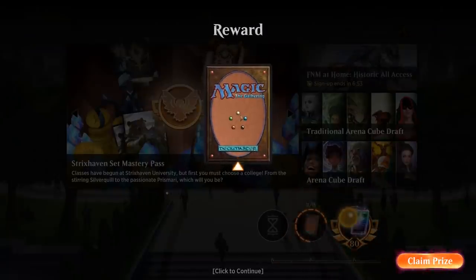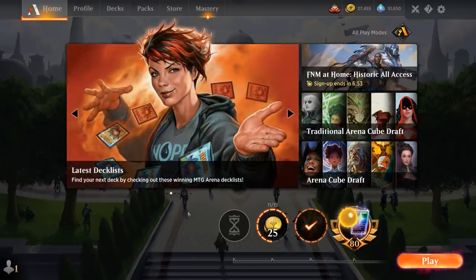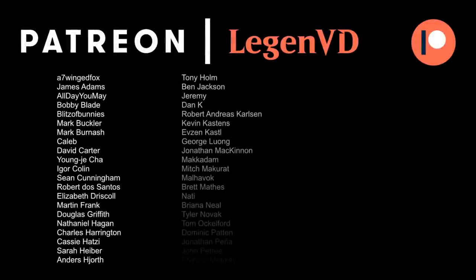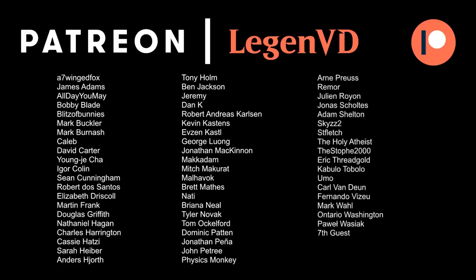Overall, this is a green-white plus 1 counter deck. It's a relatively fair deck for Historic standards, but not necessarily in a bad way. It has a very consistent game plan and is still capable of aggressive draws, especially with Turn 1 Elves powering up our 3-mana plays. It's definitely on the same level as other green-white Company decks, shifting away from some of the powerful 3-mana creatures in favor of more plus 1 counter synergies. That's going to do it for today's gameplay. Thanks for watching, hope you enjoyed, and as always have a nice day. Thanks also to all my patrons — you can become a patron yourself and decide the topic of future videos at patreon.com/legendvd.